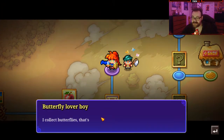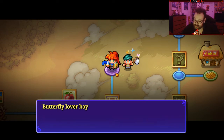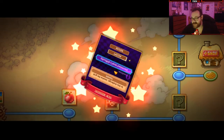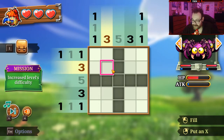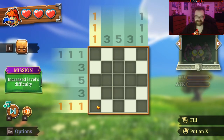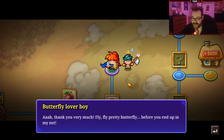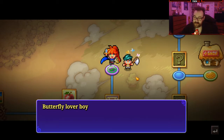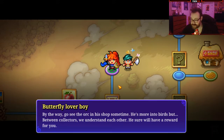We have another boy — but it's a 5x5. He collects butterflies — that's his passion. Good for you, brother, don't ever stop doing your passion. But recently horrible spider monsters appeared and ate them all. The script for this game has been tossed through three levels of Google Translate. I don't even have to look at the numbers anymore. Give me more puzzle-based games for the YouTube channel, game developers — I will play it and I will be victorious. 'Thank you very much. Fly, fly, pretty butterfly, before you end up in my net.' I gotta respect the kid. 'Go see the orc in the shop sometimes — he's more into birds, but between collectors we understand each other. He sure will have a reward for you.'